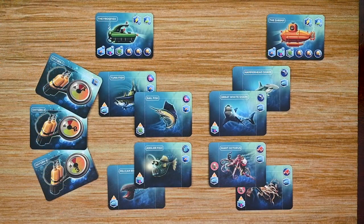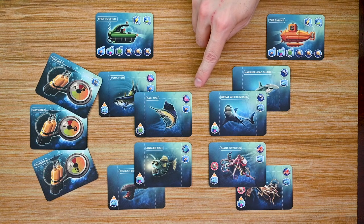The first thing I want to go over are some of the different cards included in the game. There will be two different subs: the Frogfish and the Shrimp, and each one has the same stats. Each can hold one charge used to fight off the cephalopods and has a spot to hold one research token. Each sub also has three different stats: hold size, maximum movement, and radar — all three of which can be upgraded throughout the game. Each sub also has a number of hit points, or rivets.